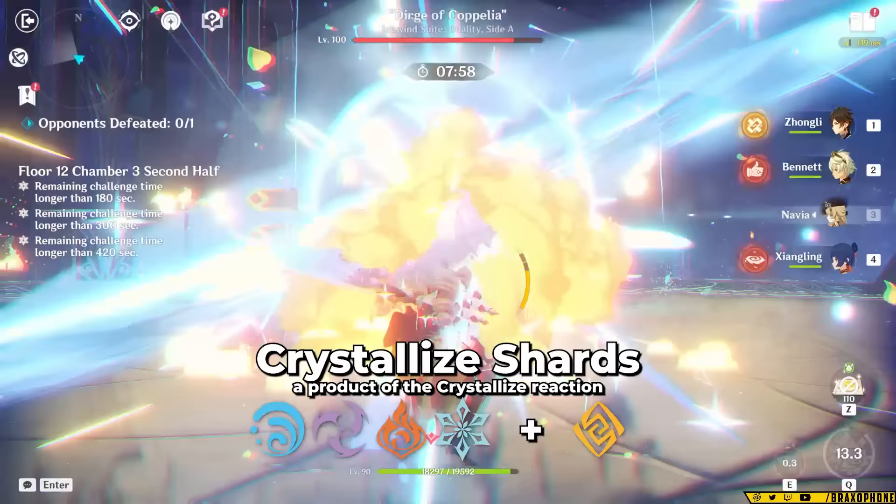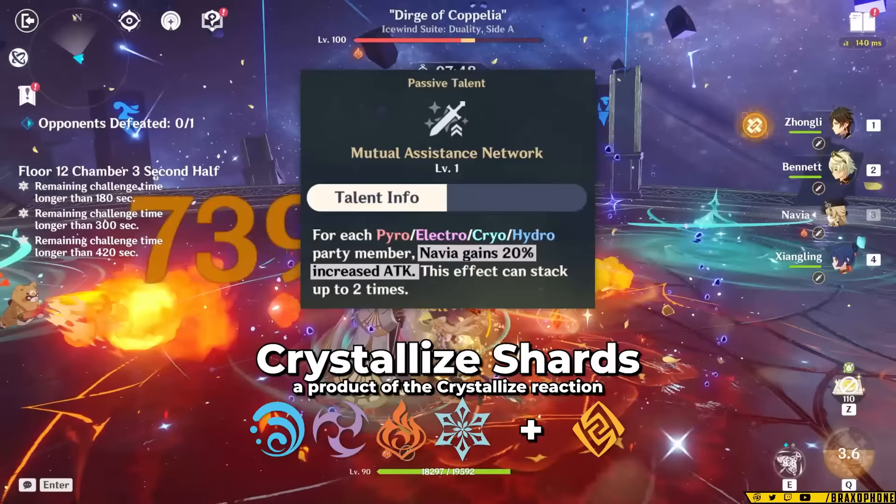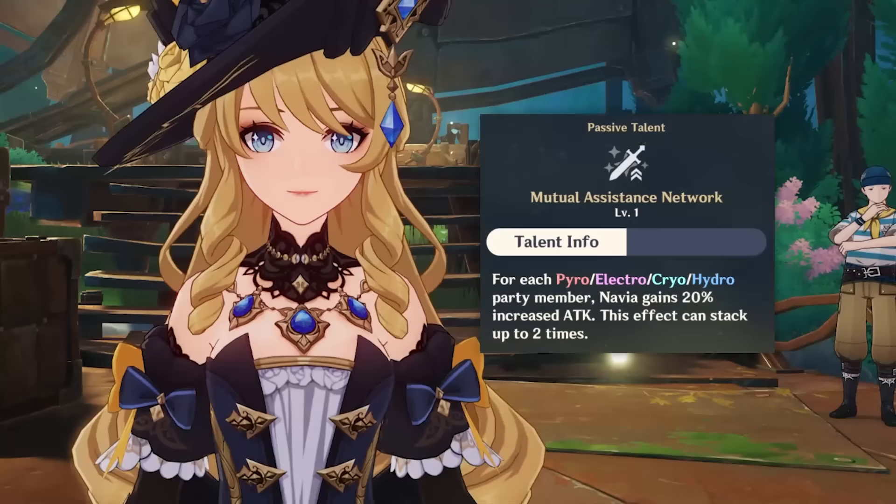Her skill's damage is based on the amount of Crystal Shrapnel stacks you have, which is based on how many crystallized shards your party picks up. Crystallized shards are made from Hydro, Pyro, Cryo, and Electro reacting with Geo. Because of her second passive, you're incentivized to play her with two characters from those elements — each grants 20% attack, up to a max of two stacks, so basically 40% attack bonus for free. Those characters can be the same element; you can run two Geo and two Pyro, for example.